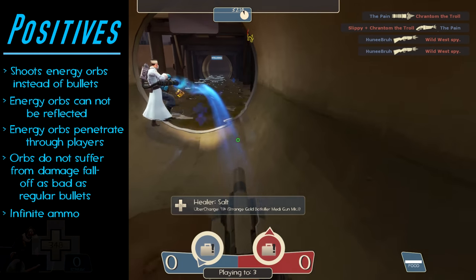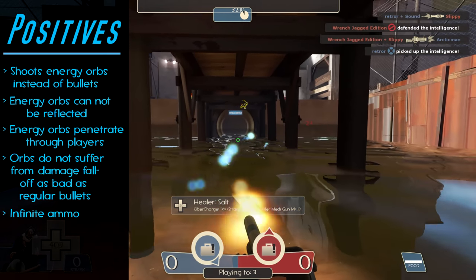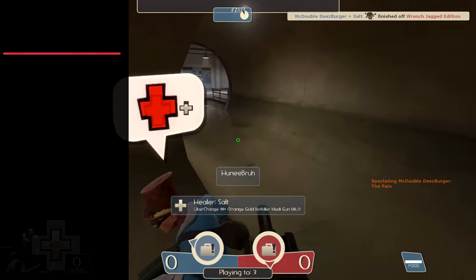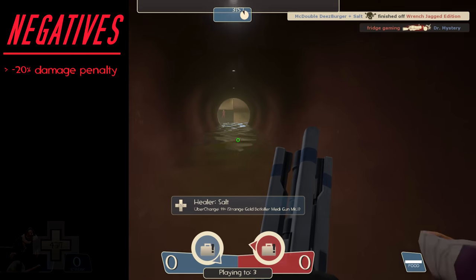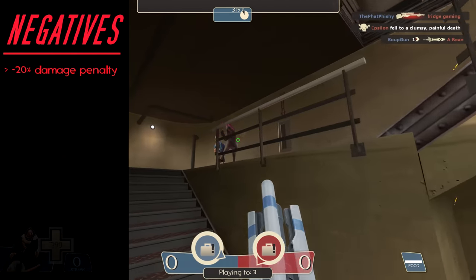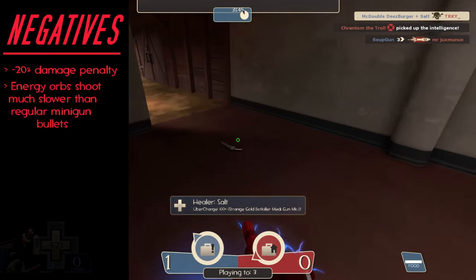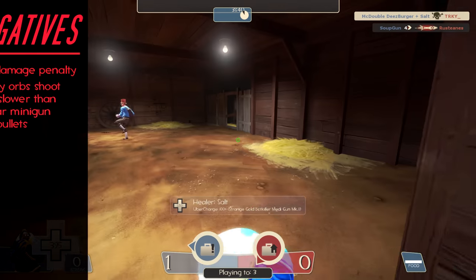Surely you'd think this weapon was incredibly overpowered after all those upsides. But I actually struggled pretty hard using this weapon for two major reasons — its downsides. Number one, the Takamok comes with about a 20% damage penalty, which honestly doesn't sound like a big deal given its upsides. But then you come to its second major downside: the energy orbs are much slower than Heavy's regular bullets, making enemies incredibly difficult to hit, especially at anything farther than mid-range.